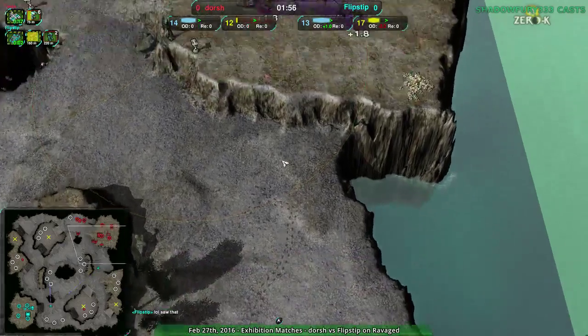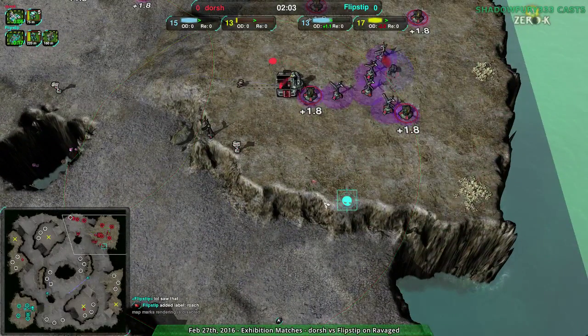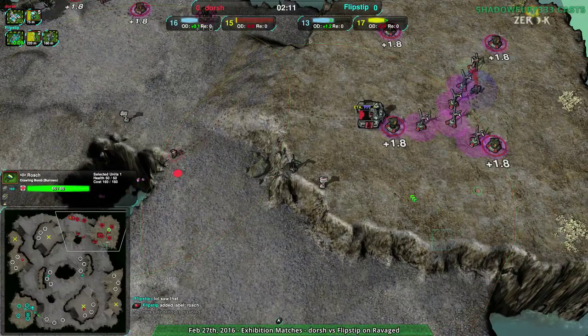Flipstep can point out they saw the Roach, but hey, that's fine — they respect the Roach. The point isn't so much to kill Flipstep's army; the point is to stop Flipstep's army from attacking from this particular cliff. Mission accomplished, Dorsh. They could move the Roach away, but no — that works.